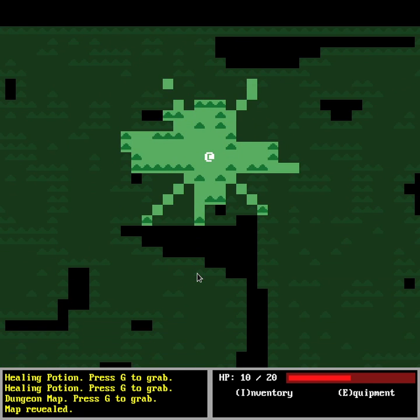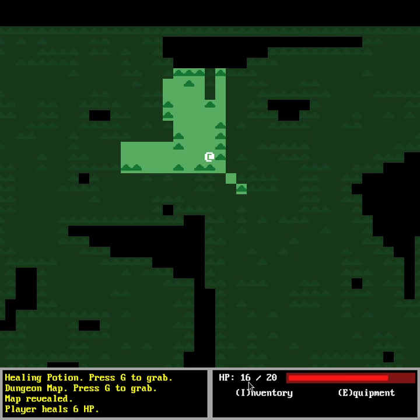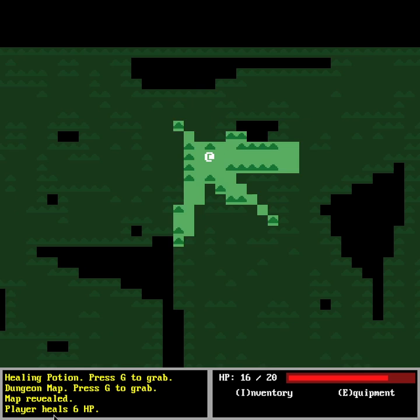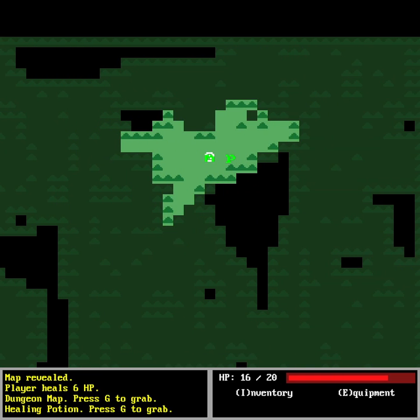That can be very useful for the player. If I use a potion you can see the HP is 10, and now it's 16. It says both in the log: 'map repair' and 'player heals 6 HP'. This was quite a difficult update because handling all these menus in Bevy is quite different — stacking different states one after the other and sending information about keystrokes seems simple but it was not. That's everything, thanks for listening.